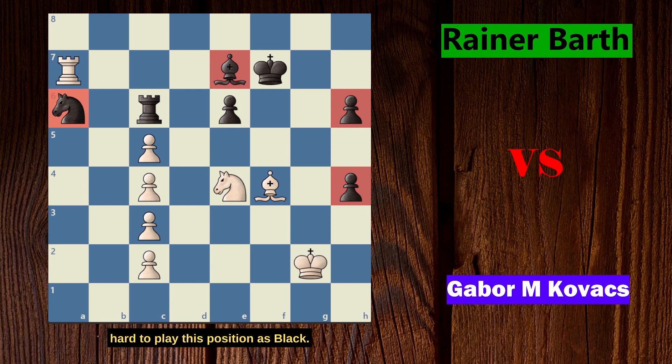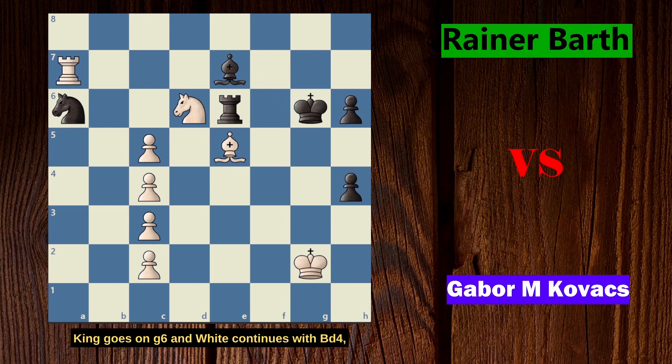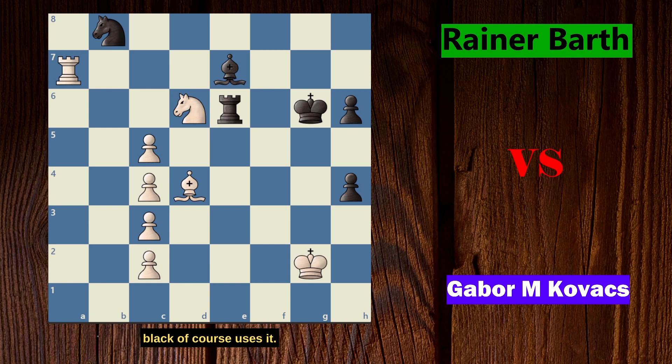It is really hard to play this position as black. Black is now desperate and plays e5, with the idea to bring the king to e6 to help. Game continued with Bxe5 and Rxe6 for black. The bishop and knight are attacked, so white plays Nd6 check. King goes to g6, and white continues with Bd4, removing the bishop from the rook's attack. Game continued with Nb8 for black — finally the knight can move. White played Rxe8, immediately attacking the knight and controlling the 8th rank. Black continues with Nc6 and white plays Rg8 check.